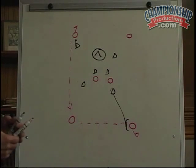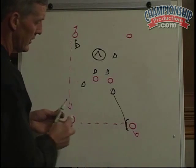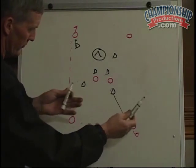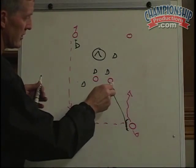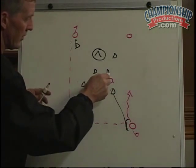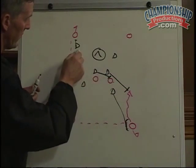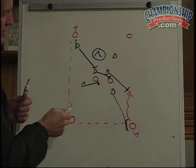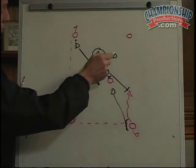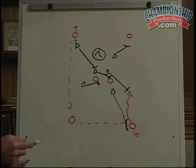If he does get the ball, the adjustment we make is to slide much earlier. As soon as this player gets the ball, we're going to drive him down the side, keeping him from crossing the middle of the field. We're going to slide really early against this guy — have that defender come really early, double team him, move over a man, and have these other people fill to the crease so they can't just throw an easy pass in there. We may also press out on the adjacent, so when he sees he's being doubled, he has nowhere to throw the ball.